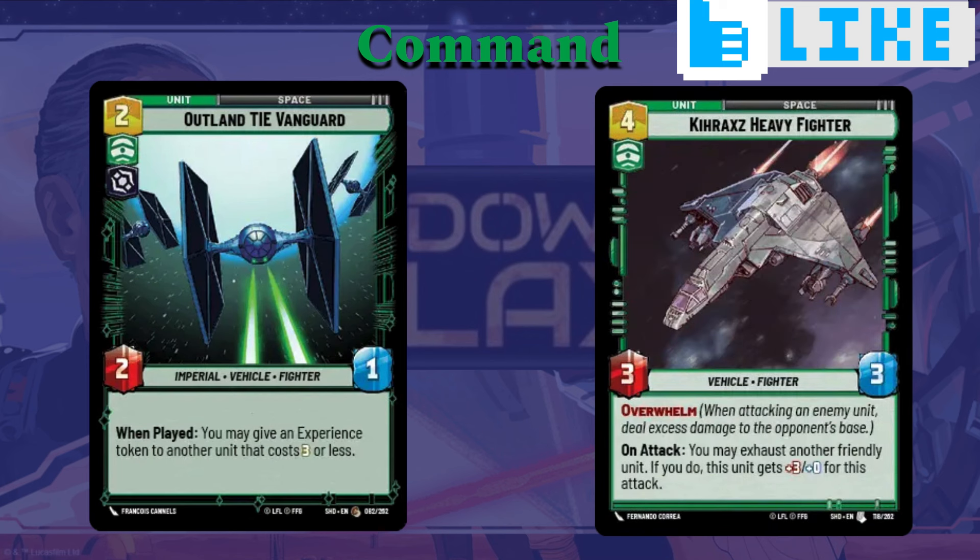The Heavy Fighter doesn't work with Gideon's ability, but it does work with his game plan of overwhelming your opponent. When he attacks, you may exhaust another friendly unit, and if you do, this unit gets plus three attack for that attack. If you're playing a lot of cheaper units, you'll have units attacking for less than three — those are perfect candidates to exhaust with the Heavy Fighter to give him plus three, letting him attack for six and overwhelm your opponent's space for maybe three or four damage while knocking off whatever unit they may have on the field.